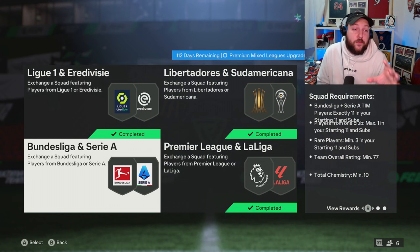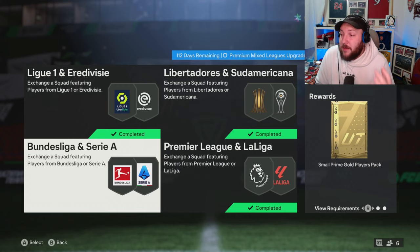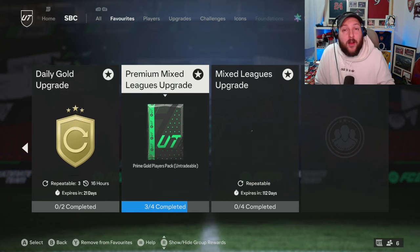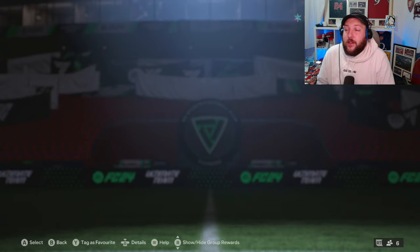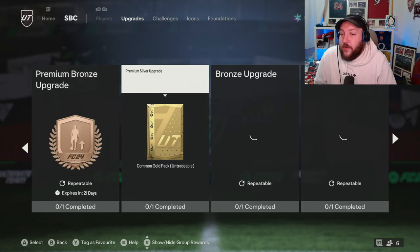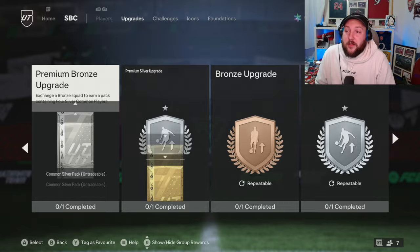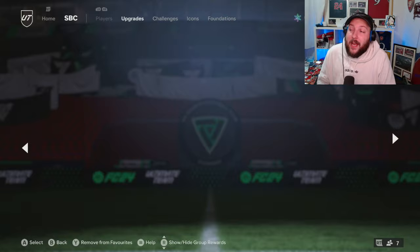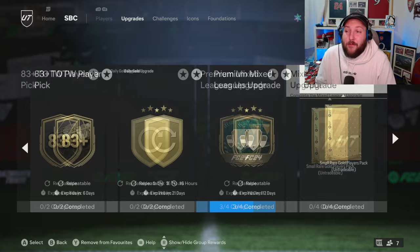The Bundesliga one gives a small prime gold players pack tradable, and completing the entire League SBC altogether gives you a prime gold players pack, 82-plus again. Then you just keep rinsing and repeating that cycle. If you don't have anything in your club at all, you're going to have to do bronze pack method. Bronze rares go into the bronze rare bit, silver rares go into that. For bronze and silver rare cards, go to the upgrades tab and do the premium bronze upgrade and premium silver upgrade — not the standard ones, the premium ones, as you get more value back. Your silvers and bronzes then go into the daily gold upgrade, and once that's complete, use the gold or silver upgrade to get yourself a common or a gold common pack. Keep rinsing and repeating and you'll be able to complete any SBCs you want.